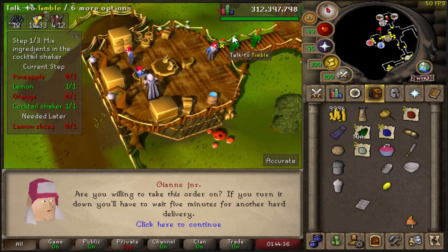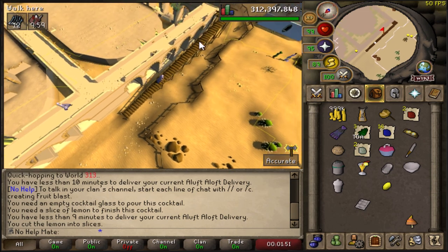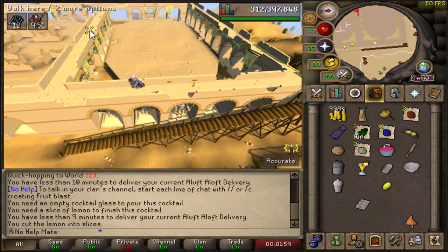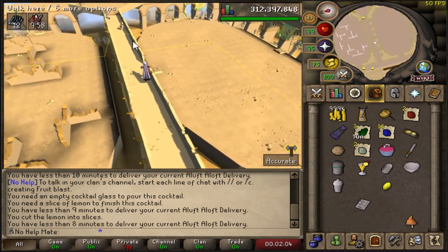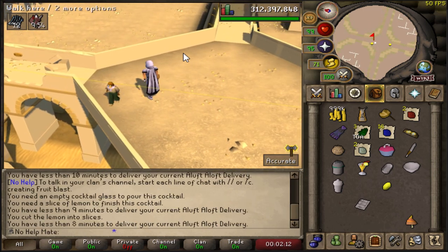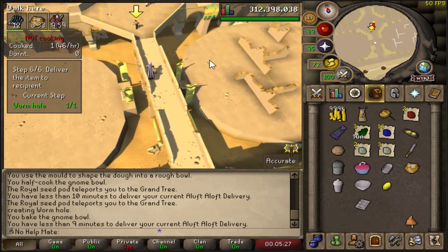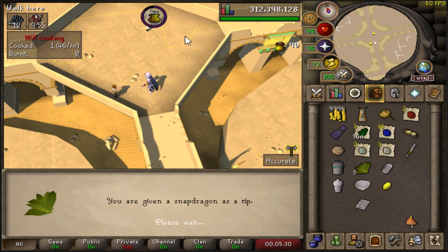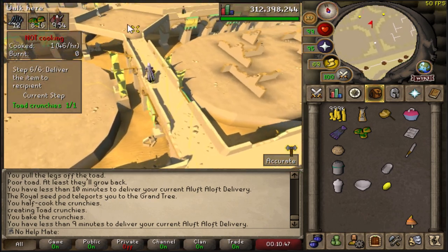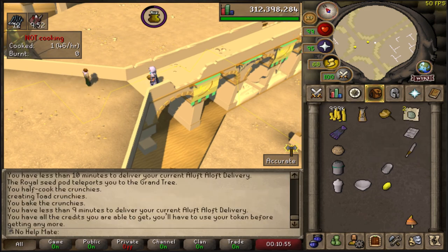You pretty much have to skip orders like a slayer task basically until you get the one you want delivered to a scarf-dropping NPC. This NPC is one that can give you the scarf, so we're going to go ahead and make this drink and hope for the best. One thing I don't really like about the plugin is if you log out it deletes your progress, so I had to literally Google how to make a fruit blast. I really hope this is the right drink. Okay this could actually be it - let's go! Instead it was three opals. Back to back, please give us a scarf!